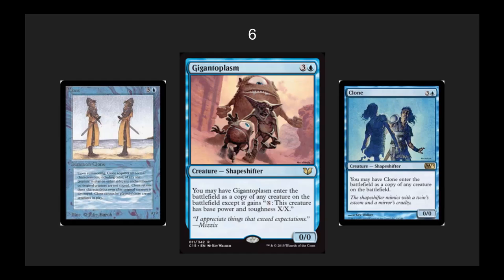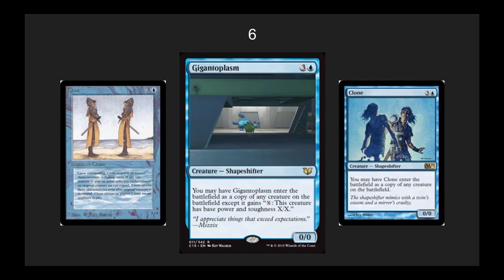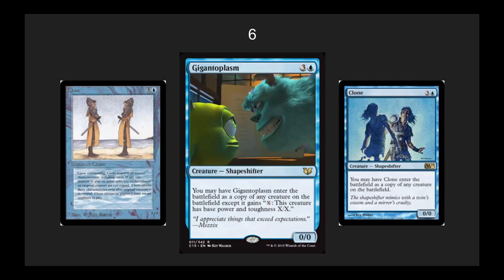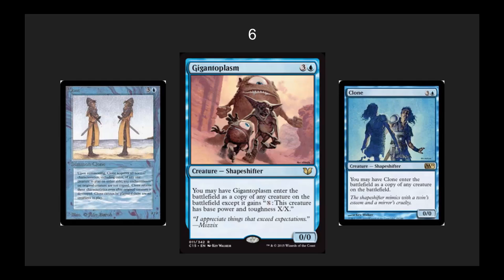The number 6 spot, I've got Giant Plasm. Very cool artwork there — looks like it's from Monsters, Inc. This is a callback to the early Clone, and it's an improved version of Clone. I like when they take an old card and try to make it relevant in today's environment. Anytime your copy of your opponent's creatures can get bigger than their copy, you've got a huge advantage. I like this — another fun, well-designed card.